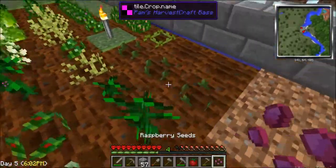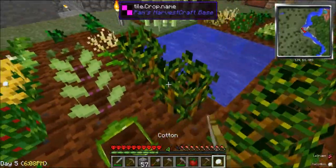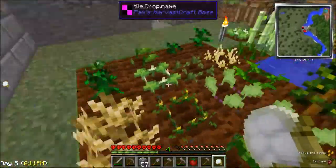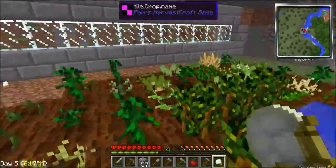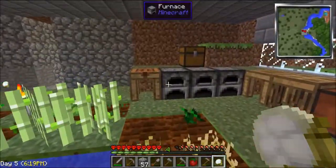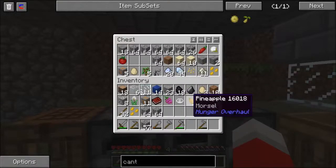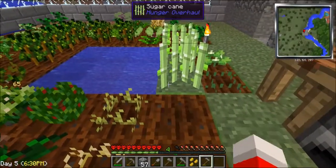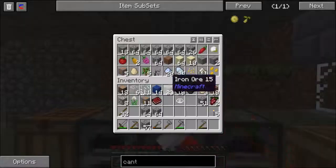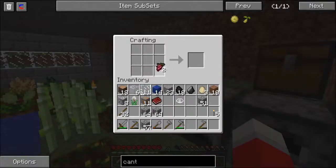Now let's plant the seeds — one, two — there we go. Get all this good stuff. Lettuce — nope, doesn't look like it. Let's put you away, we'll store you. You know what, I can plant this. Let's turn these grapes into a drink — there we go. And what do we have on this?